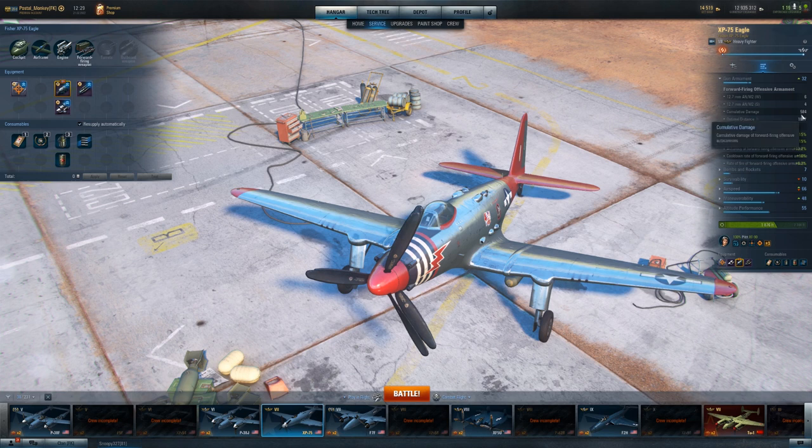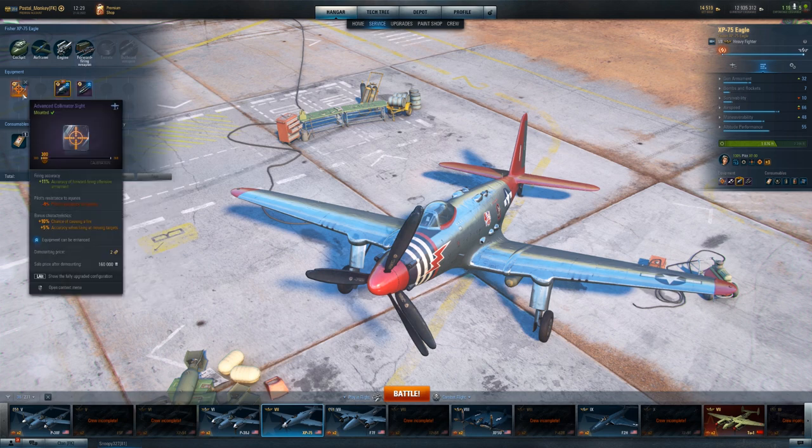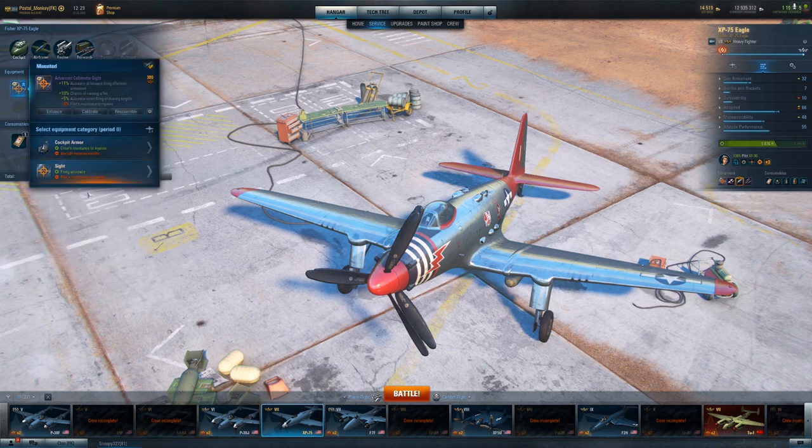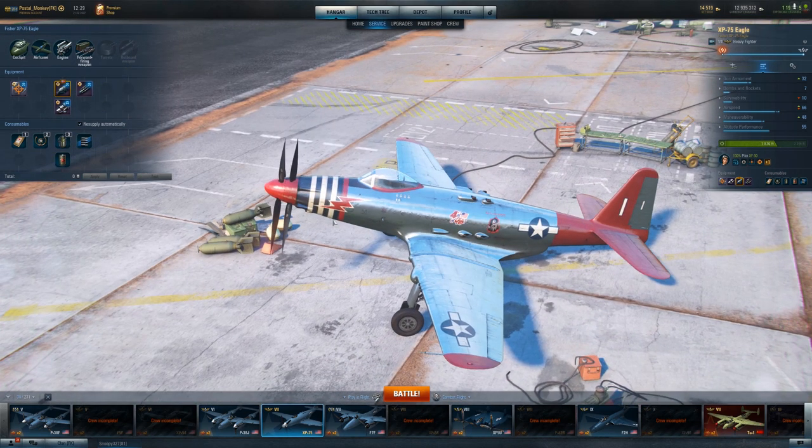That's why my overall gun armament is at 32, with 584 accumulated damage as of right now — and I'm quite sure I can get that above 600 once I move to ultimate equipment. I've also got the advanced collimator sight. Keep in mind you only get two options at tier 7: either the cockpit armor or the sight. Cockpit armor at the middle tiers is only something I put on bombers and ground attackers — everything else, multi-roles, heavy fighters, regular fighters, I'm putting the sight on.